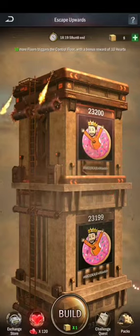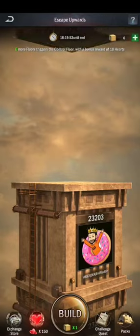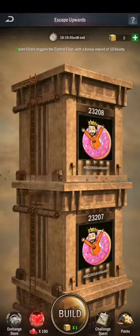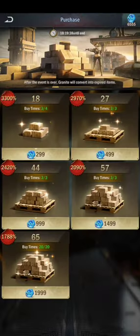Every floor you build gets you ten hearts. Floors with a zero at the last number will control the floor, so you get an additional ten points when you build control floors. You can claim Liela's gifts when the total number of accumulated hearts reaches the targets.